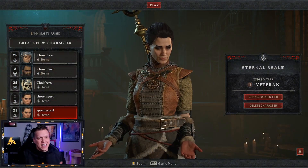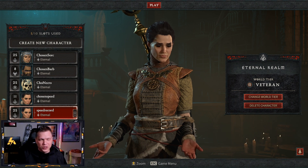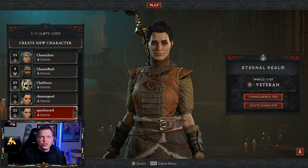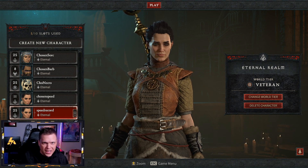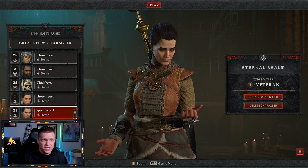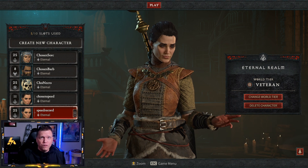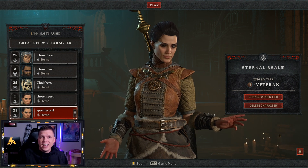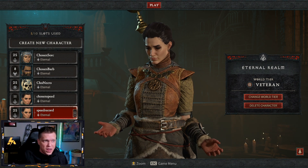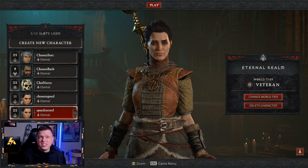Hey, what's up, this is Chosen. Hope you're having a fantastic day. This is going to be a Diablo 4 video about my world record run. As you can see right here in-game on my speed record character, I was able to get level 25 from the character selection screen in 1 hour and 12 minutes — from 1 to 25. I believe at the time of posting this it's the fastest, with a confirmation full video from start to finish.